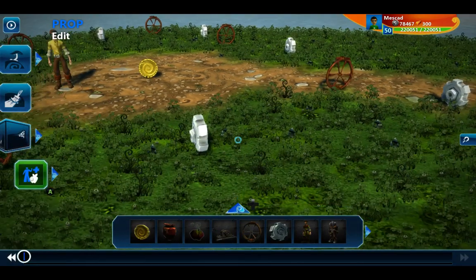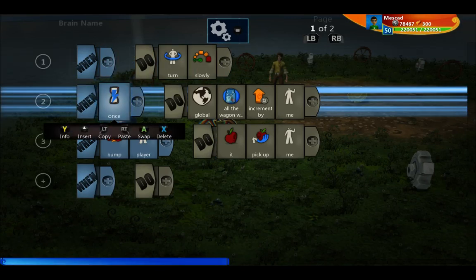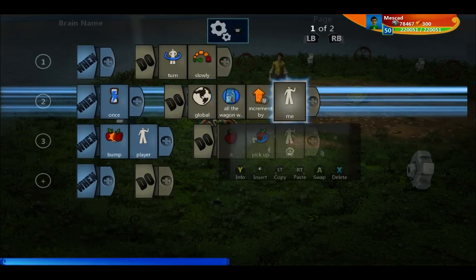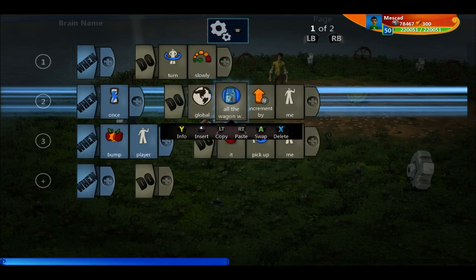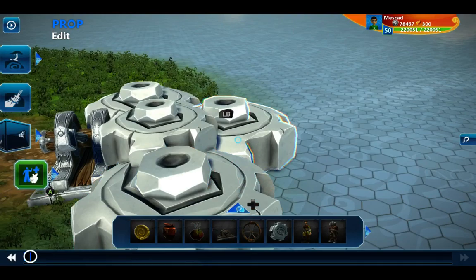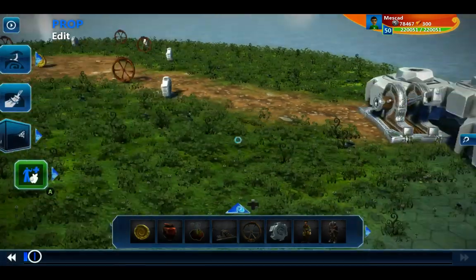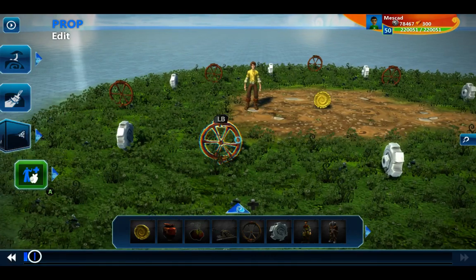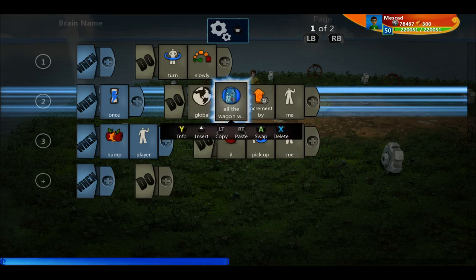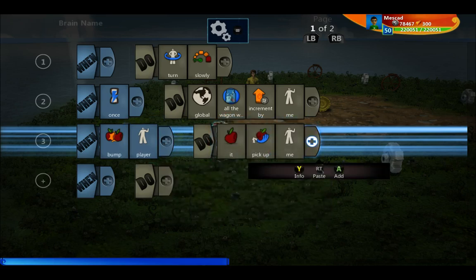I've done a similar system with the gears. Here are the wagon wheels — the wagon wheel turns slowly as it waits to be picked up, and once picked up, it adds itself to a global object set called 'all the wagon wheels,' incrementing by me. Each wagon wheel object is added to that object set. The reason I use an object set is so that decorative gears, even if they look the same, won't add to it — their brains are empty, so they're not part of the object set. You can have multiple types of pickups that look the same and control whether they count by whether they're in the object set. When the player bumps the wagon wheel or gear, the player picks it up.